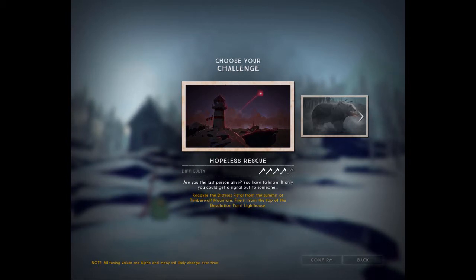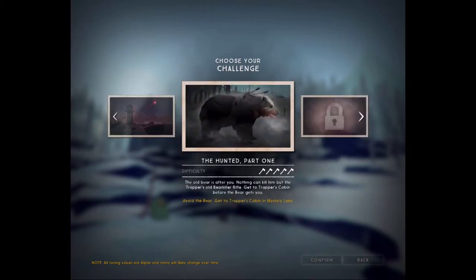So they have Hopeless Rescue where you're like the last person alive and you gotta go find the Flare Gun. You gotta find the Flare Gun and then you gotta go to the Light Tower, which I've never been to before because I'm new. And the difficulty looks pretty intense so I'm gonna leave that behind.